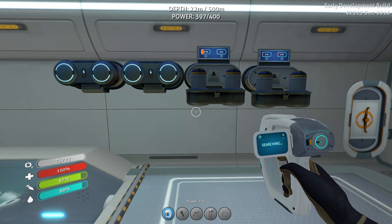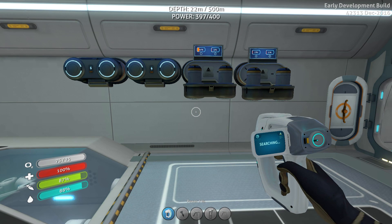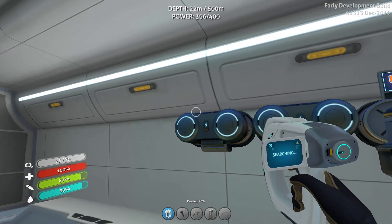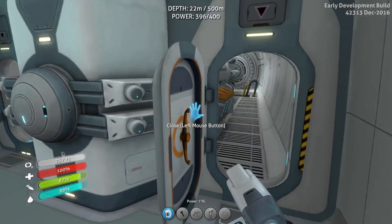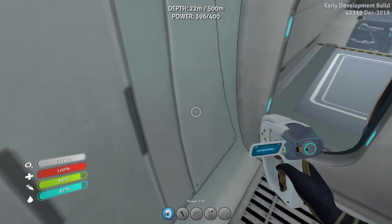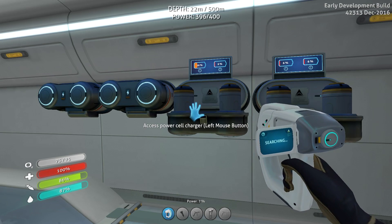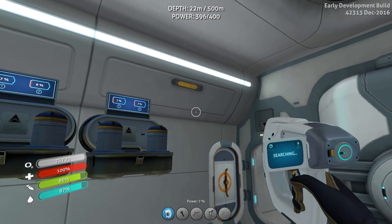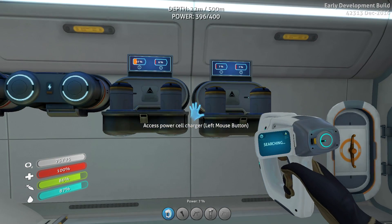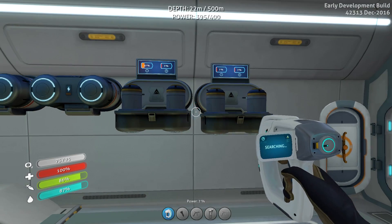Hey guys, OB here and welcome back to Subnautica. So basically, look what I went ahead and set up off camera — I went ahead and made four different power cell rechargers. Here's the drill: because the Cyclops runs on these power cells, I took them all out of here and put them over here. The current power cells that are charging the Cyclops are now using those power cells to charge these power cells.